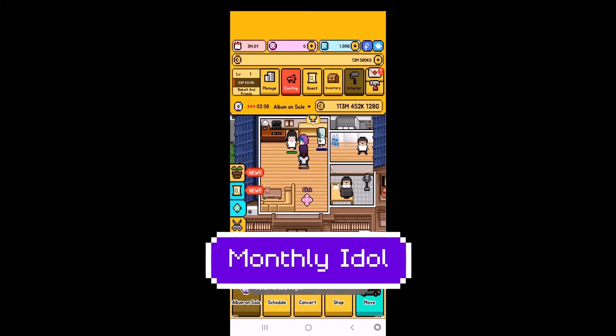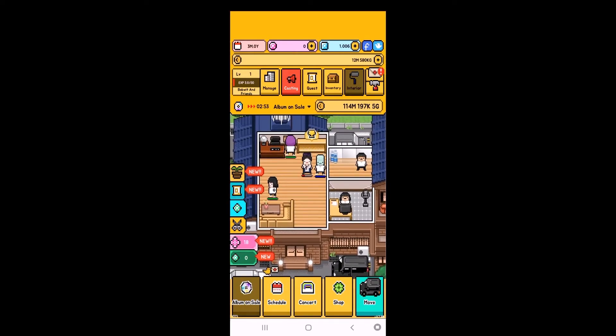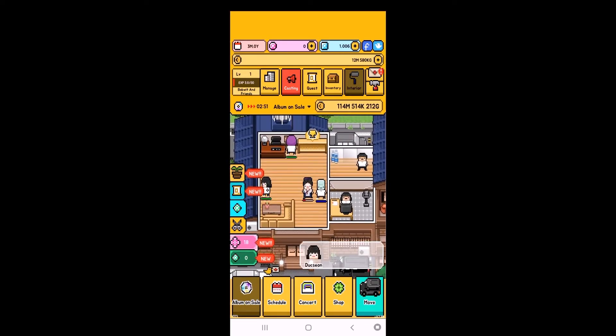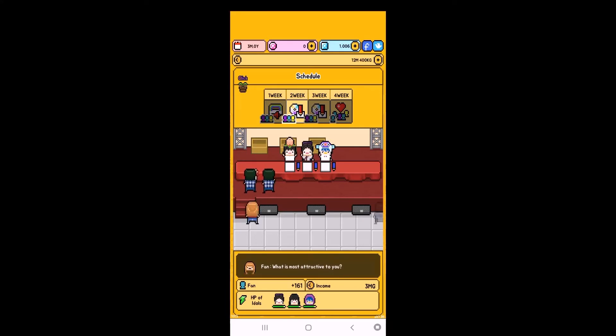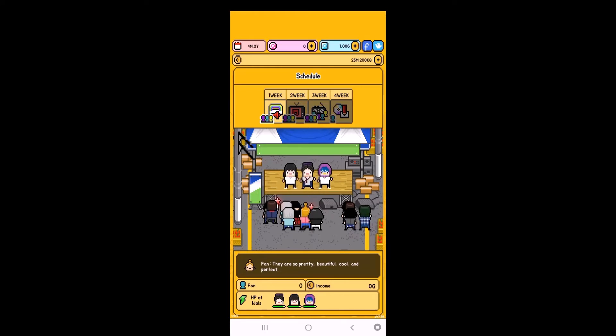The third one is Monthly Idol. In this colorful pixel art game, you get to manage your very own music idols. Cast and recruit new idols, train them, customize them with various costumes, and help them rise to the top. In this management game, you can take your idols to tours, concerts, get invited to shows, and sell albums that can rise to the top of the charts. Your fans are waiting, download now.